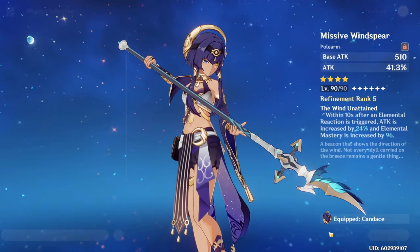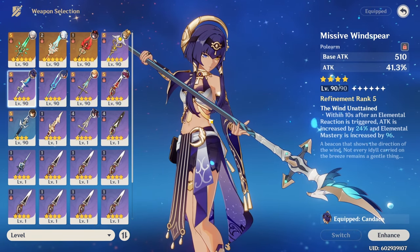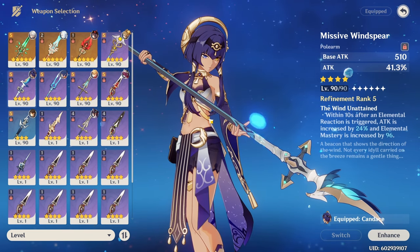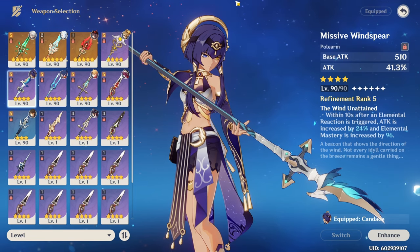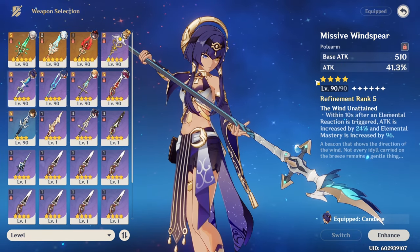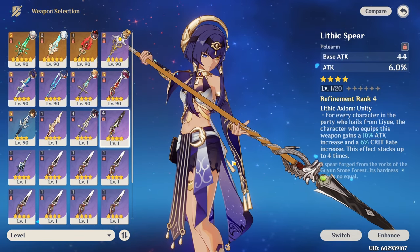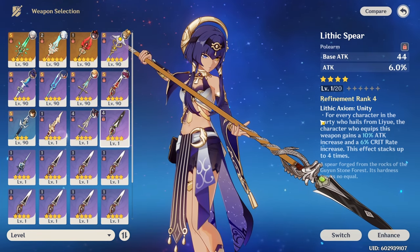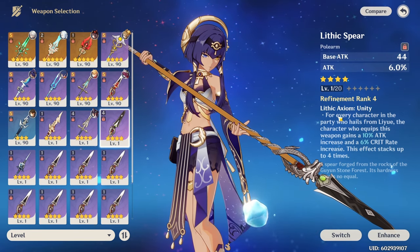As for weapon options, there are definitely some nice 4-stars. Both of her passives scale off attack, so having a weapon that provides a lot of extra attack until you hit the breakpoint — around 3000 — will provide a lot of extra damage. The Missive Windspear, if you managed to pick it up from the event, provides exactly what she wants. Otherwise, the Lithic Spear can do basically the same, especially if you also have a character from Liyue like Zhongli or Baizhu to stack its effect.